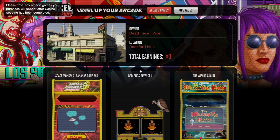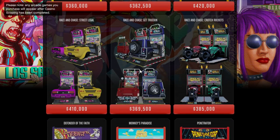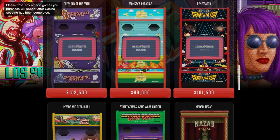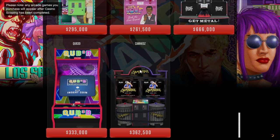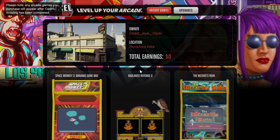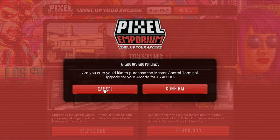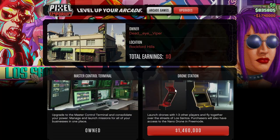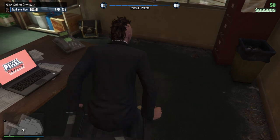Now, this is my favourite part. This is the reason why you want to buy the arcade once you have all the other businesses. The Arcade has an upgrade called the Supercomputer. What this is, is a mega computer that links all your businesses and all the laptops from each business into one place. Meaning you can resupply and check up on your businesses all from the comfort of the Supercomputer in the arcade — meaning you don't have to fly across the map to all your different businesses to resupply.